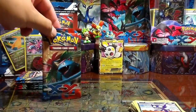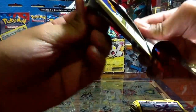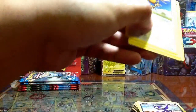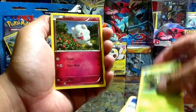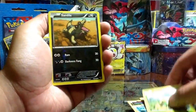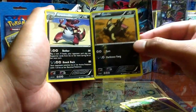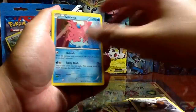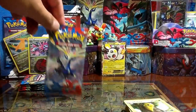Pretty good, can't complain with that Emolga EX back there. Let's see how many more I can pull. We have Doduo, Scatterbug, Swirlix, star Pansage, Sandile reverse, Krookodile — big brother, little brother. Diggersby, Corsola, Kakuna. Okay, next pack — Xerneas pack.